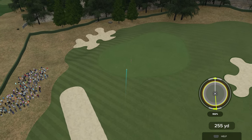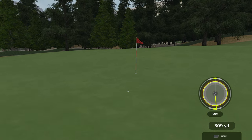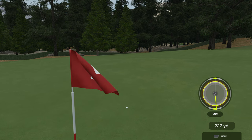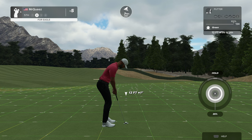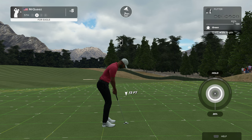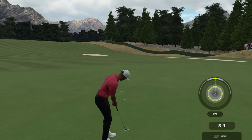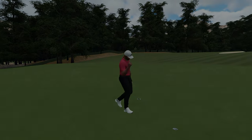I thought you might do that — it was an excellent choice. Let's see if this one sticks the green. Look at this, driving the green and got a putt for eagle coming up. Drop this one for eagle, let's do it. It could be a good one. That is fine work.